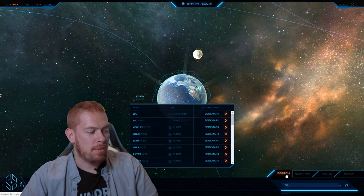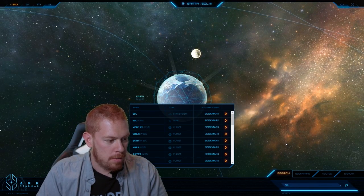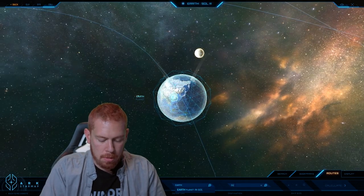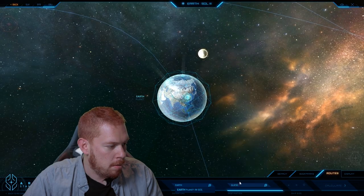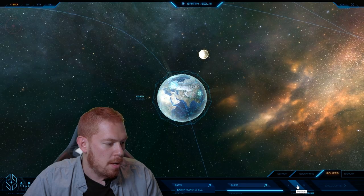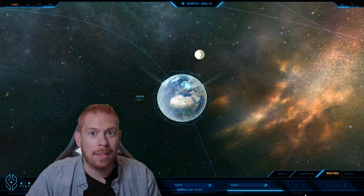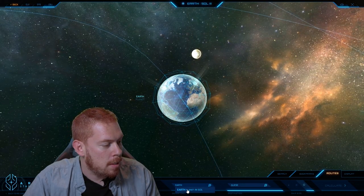So we're starting, floating here on Earth, so let's use our handy-dandy star map to head on over. Let's do a route — I'm going to go from Earth to Gleiss. Today I'm going to be flying there in my Banu Merchantman. That only seems appropriate — I bought the thing, might as well use it, right? So we're going to head over there in our Merchantman, so let's calculate that route.